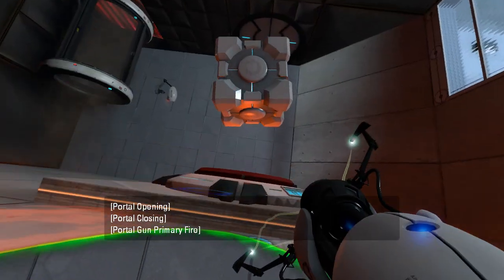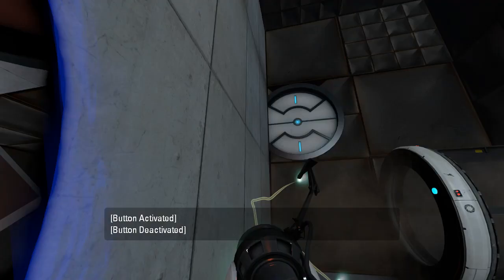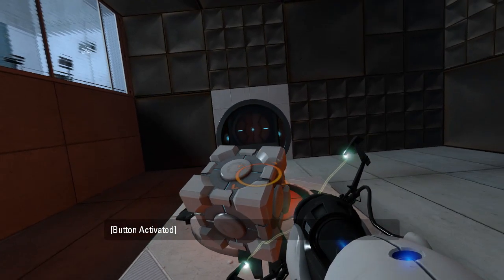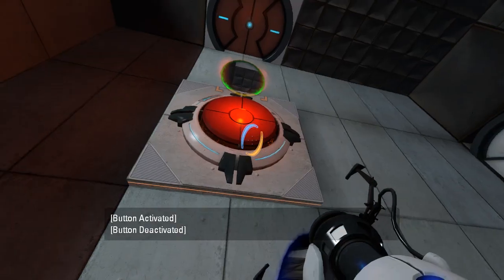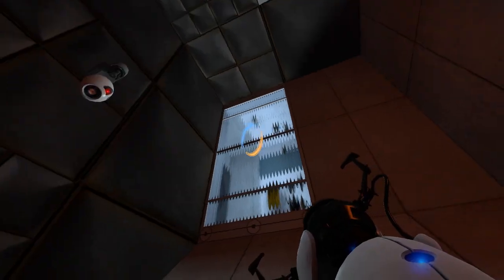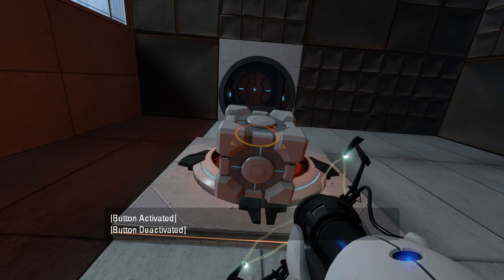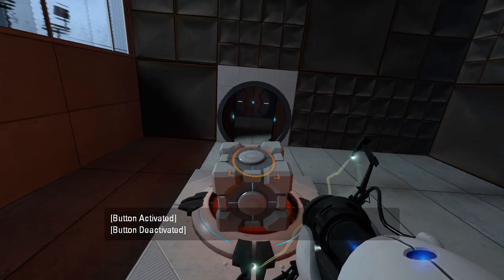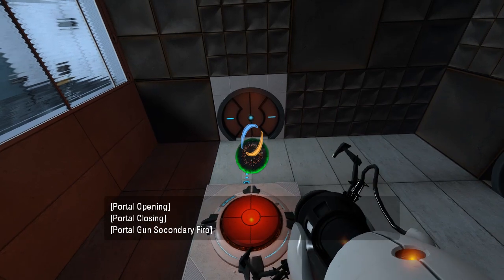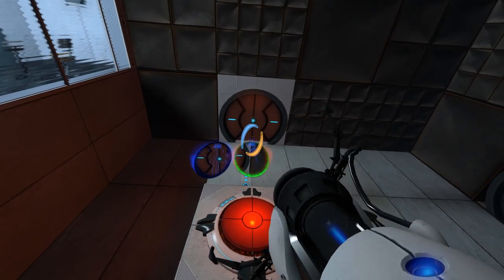How are we gonna do this button? How are we supposed to do that? You don't expect me to throw the cube out there and then shoot a portal real quick, do ya? Oh, I didn't even realize that was a portal though. The lighting is all weird.